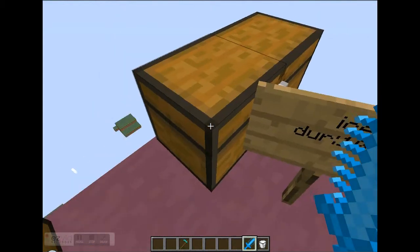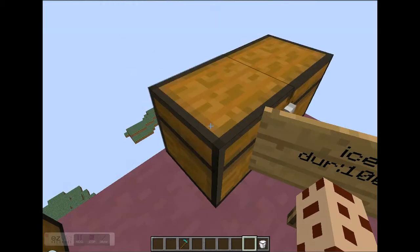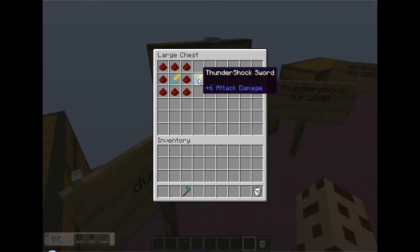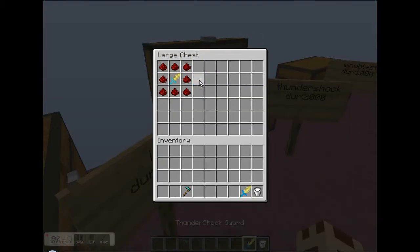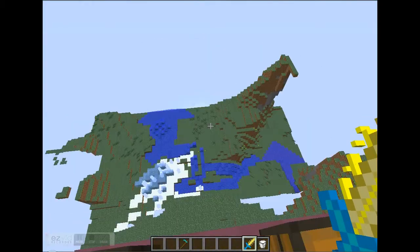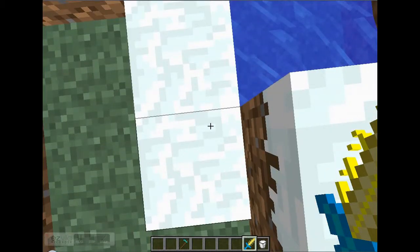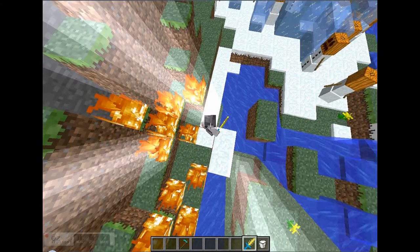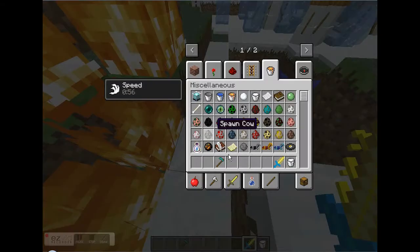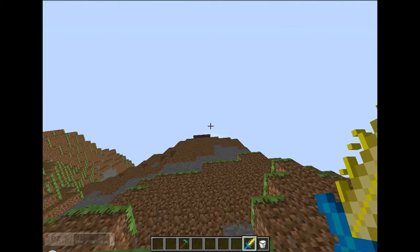The durability for the ice sword is one thousand. Now the thundershock sword is the thunder sword upgraded — you just surround the thundersword with eight redstone. Testing it, it seems basically the same ability, maybe with more durability.